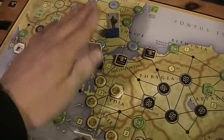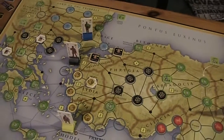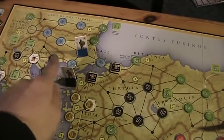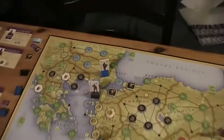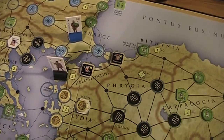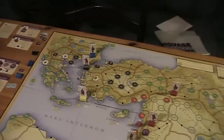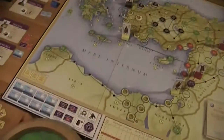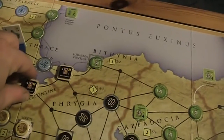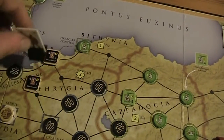Now I'm allowed to move — that means I can move four spaces with Antigonos and three spaces with these minor generals. Another very important decision: does Antigonos want to attack Lysimachus, or does he just want to take these two areas here to try to gain control over the Hellespont? I roll to decide — no attack. So Antigonos remains careful, simply moves here, picks up this guy, and then moves here.